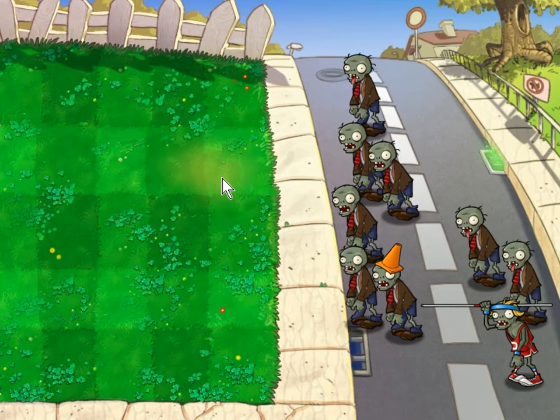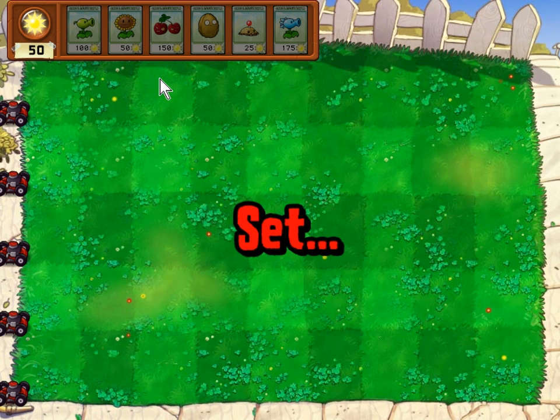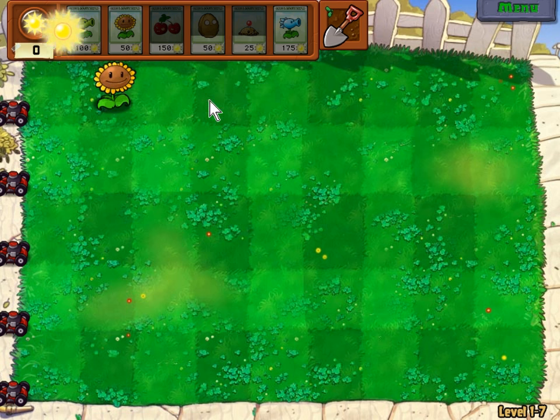Welcome everyone, I'm Adam here and this is level 1-7 of Plants vs. Zombies, Game of the Year Edition. This is the first level to feature the Snow Pea, which functions exactly like the Peashooter with one important exception. It slows any zombie it hits, because it shoots frozen peas. Thus the name, Snow Pea.